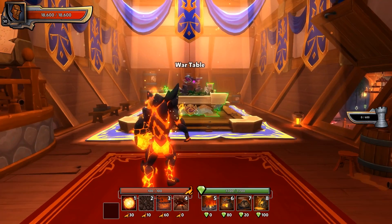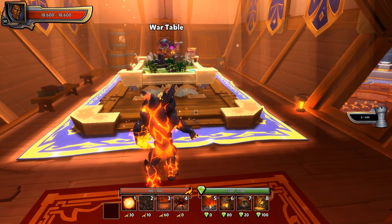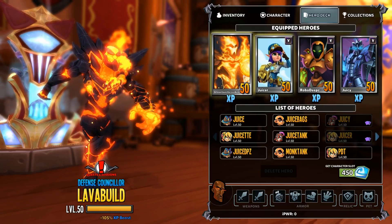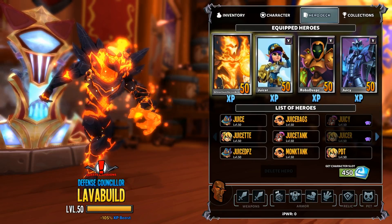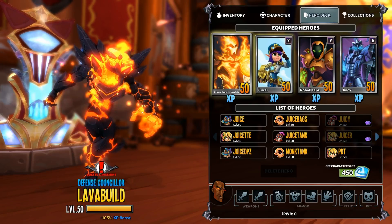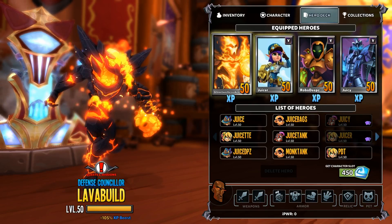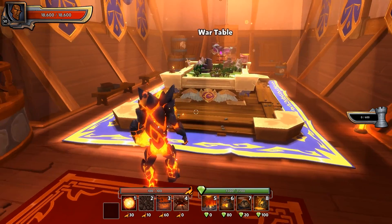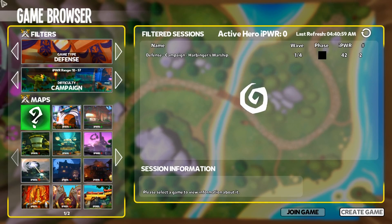We know of course that the Lava Mancer came out, and with a new character to get up to 50 we have to ask ourselves the question of what's the quickest way to get there. The quickest way is going to be in a group at a higher difficulty level, however if you are doing it by yourself like I did, a couple of things here to note.